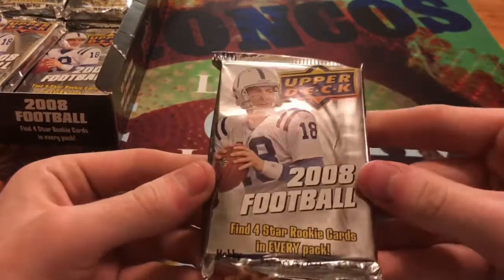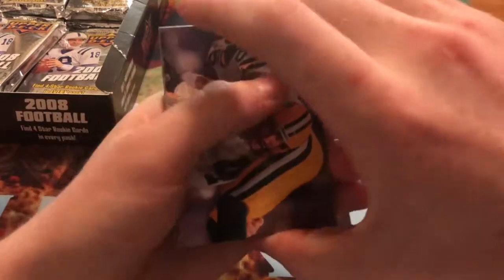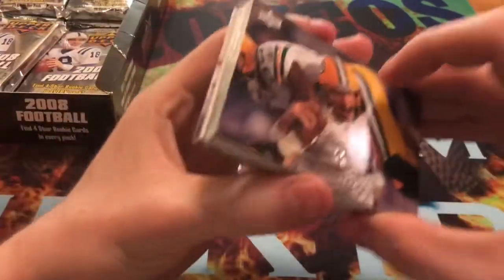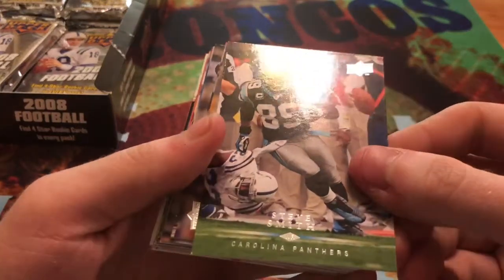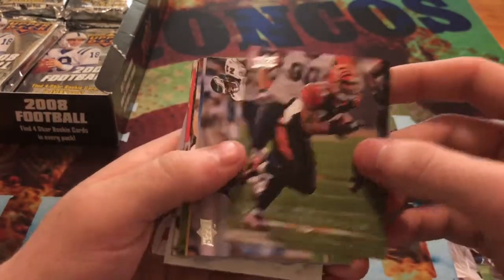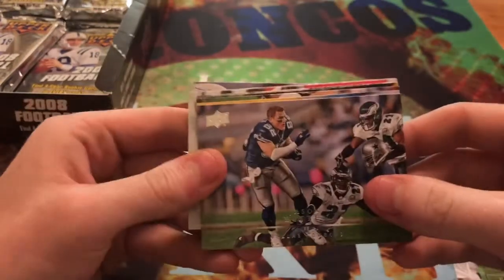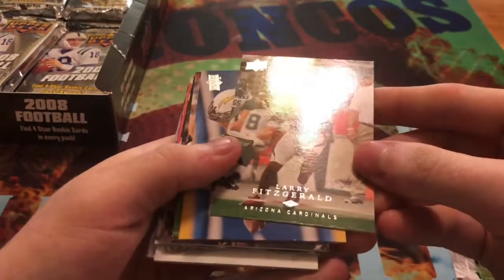This is what the pack looks like — we've got a Manning on the front, and this one feels pretty thick. There's 20 cards per pack. Right off the bat we get a Brett Favre, then a Steve Smith, Bubba Franks, T.J. Pushmanzadeh, Jason Witten — slowest tight end in football history — and a Larry Fitzgerald.